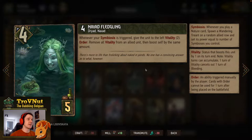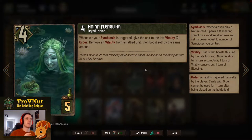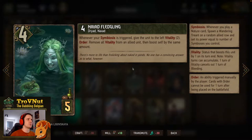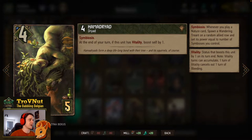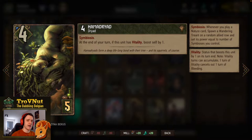We have double Naiad Fledglings — 4 power for 5 provisions. Whenever your symbiosis is triggered, give the unit to the left vitality 2. Since our leader ability has symbiosis, you'll always trigger it. On order, you also remove all vitality from an allied unit and boost self by the same amount — usually a finishing move to bank those points in one go. Then the Hammer Dryad, 4 power for 5 provisions, has symbiosis, and at end of your turn if this unit has vitality it boosts self by 1, effectively doubling your vitality.